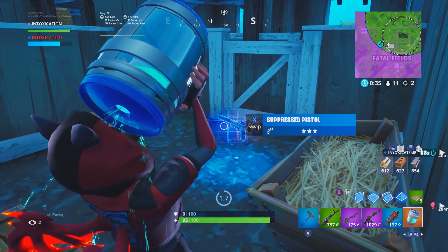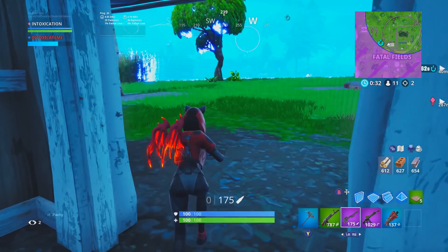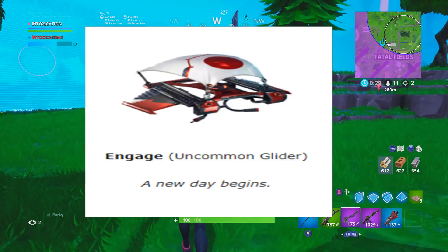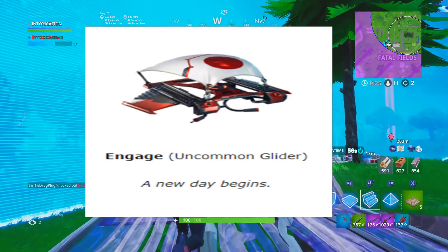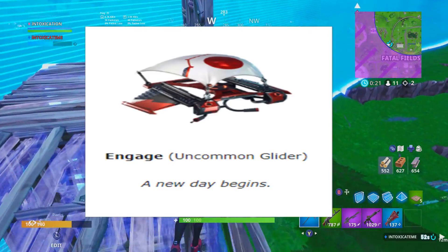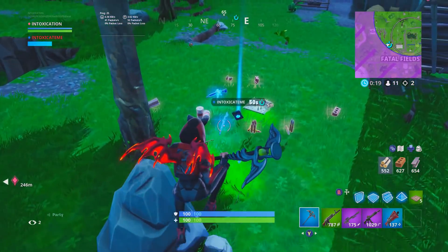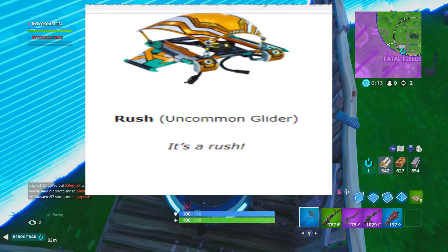Moving along to Gliders — you're going to have the Dark Forerunner, which I assume is also coming with the Vertex Pack. The next one's going to be called Engage. This whole Takara set — the outfit, the glider, everything — is honestly the nicest one in my opinion. It's called Engage. Then you have Helium. Then you have Rush, which actually looks kind of cool as well.